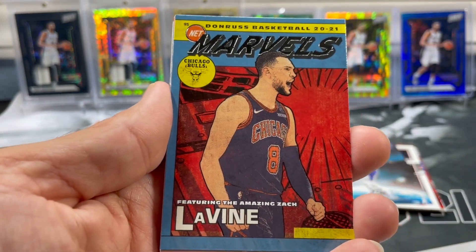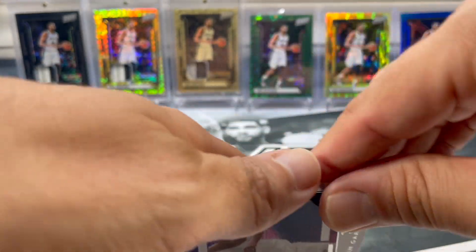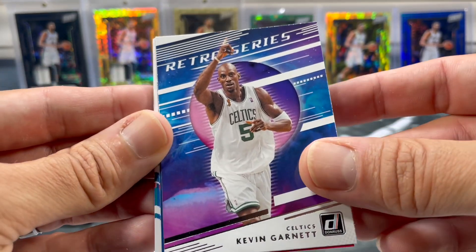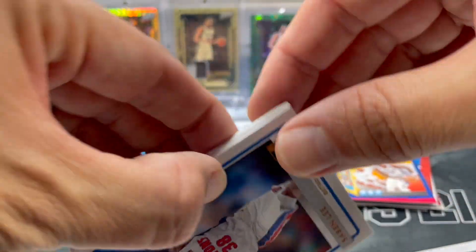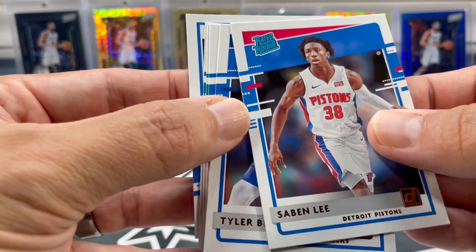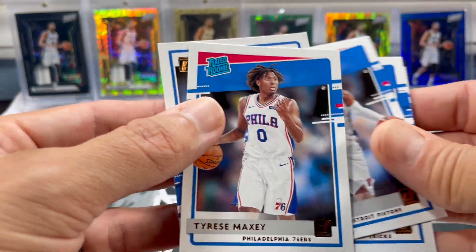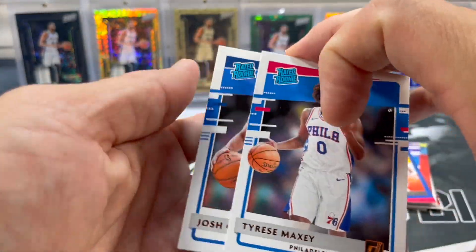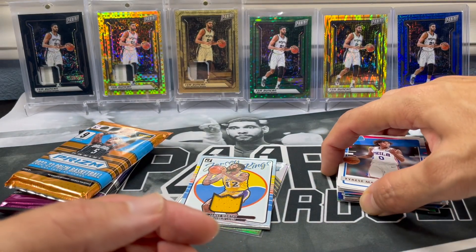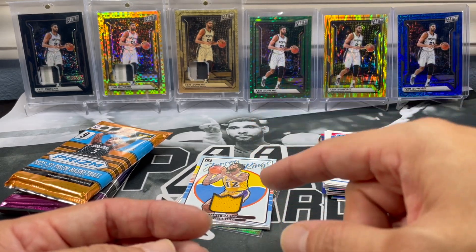G Retro series, Joel Embiid — getting lots of nice vets here. Now we got our base: base cards are severely underpriced. Savion Lee, Tyler Bay, Tyrell Terry, Payton Pritchard, Tyrese Maxey — throw him on top — and Josh Green. As far as ready rookies we got a Tyrese Maxey, so that's actually pretty sweet. Man, that was a lot of nice inserts — got a nice game-worn patch, you don't ever see that anymore these days.